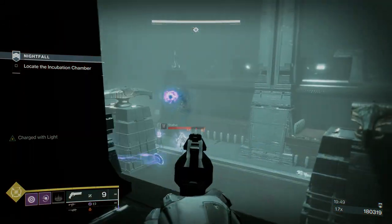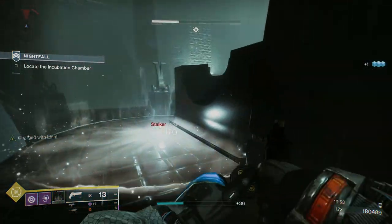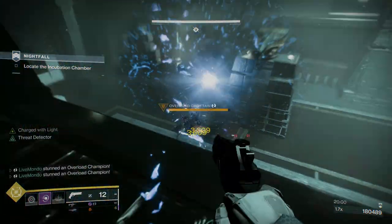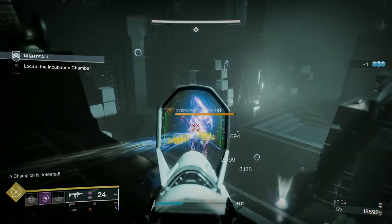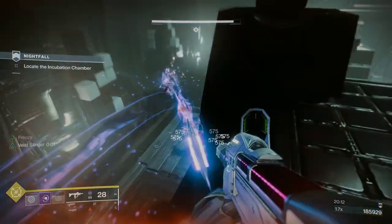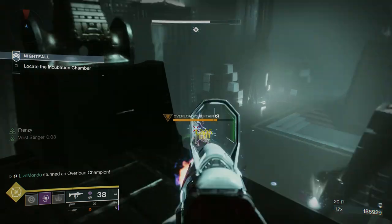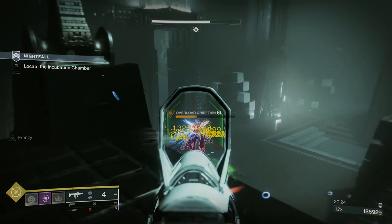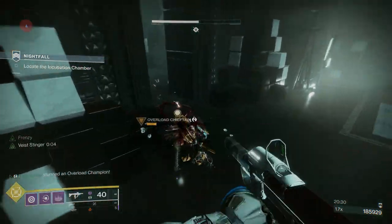Once you've cleared the other adds in the room — they like to throw their void puddles at you — you can come up here. The first Overload shot my grenade. We're going to stop him as soon as we can. When we destroy those little lanterns — they are so annoying — we'll get him finishable and then get some heavy off him, just so I'm going into the boss room with full heavy.